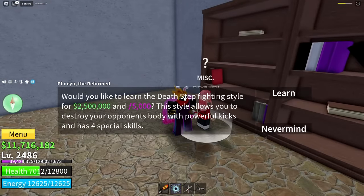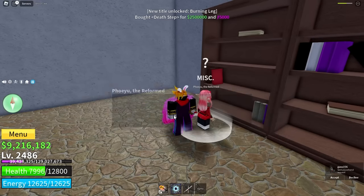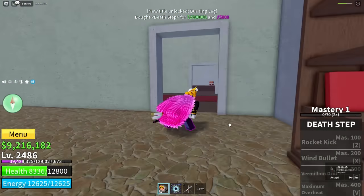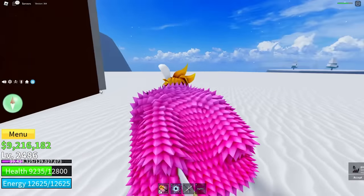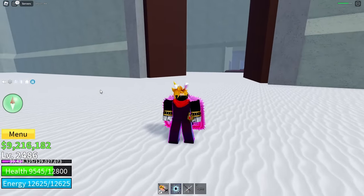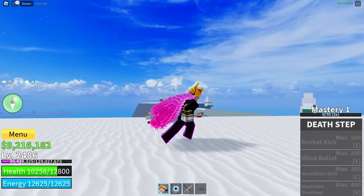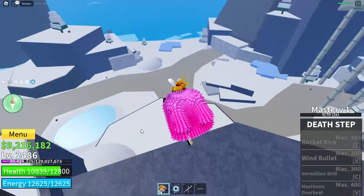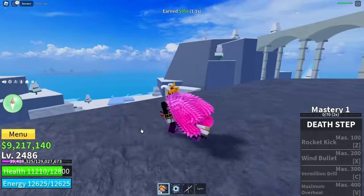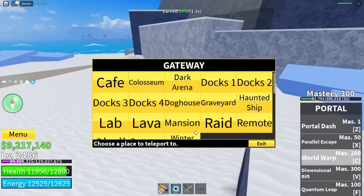The NPC asks if I'd like to learn Death Step for $2.5 million and 5,000 fragments — that is insane — but yes. Our Dark Step is now upgraded to Death Step. We need 400 mastery for the final move, which will also work out for when we eventually get God Human.